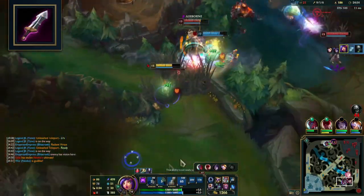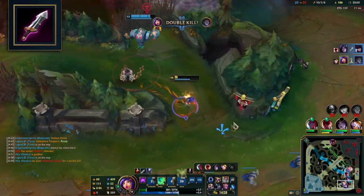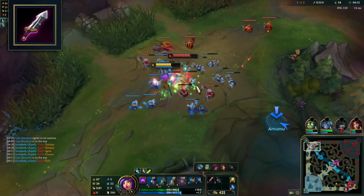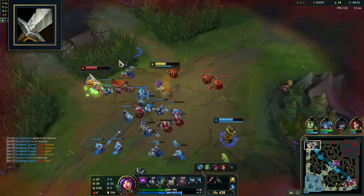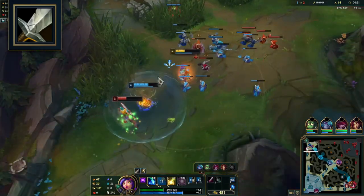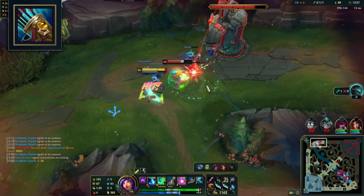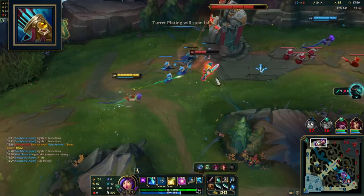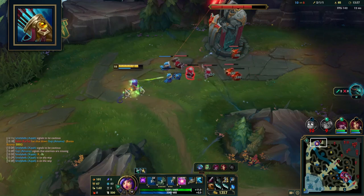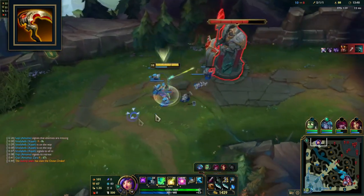AD items: Doran's Sword plus 1 HP pot provides attack damage, HP and omnivamp, allowing sustain over longer lanes — best against laners you can consistently auto attack. Longsword plus 3 HP pots is better against lanes with plenty of poke, as you'll need the extra HP pots to help sustain. One of your first main goals for AD Niko is Noonquiver, providing AD, attack speed and additional physical damage to minions and monsters — necessary to complete Kraken Slayer and Galeforce. Vampiric Scepter is also worth mentioning for the lifesteal it provides, building into Blade of the Ruined King. Berserker Greaves: the increased attack speed effectively activates Lethal Tempo and Press the Attack runes, as well as item passives.